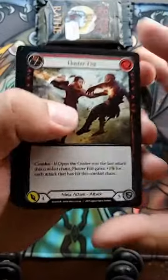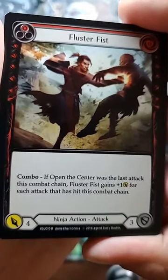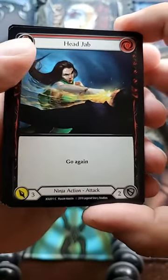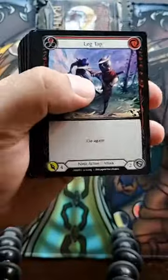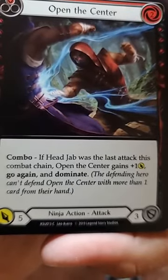More Black Out Kicks, Fluster Fist — if Open the Center was the last attack, this combo chain gets plus one yellow for each attack that has hit this combo chain. Head Jab with go again, Leg Tap with go again. Open the Center: if Head Jab was the last attack this combo chain, Open the Center gains plus one, go again, and dominate — defending hero can't defend Open the Center with more than one card from their hand.